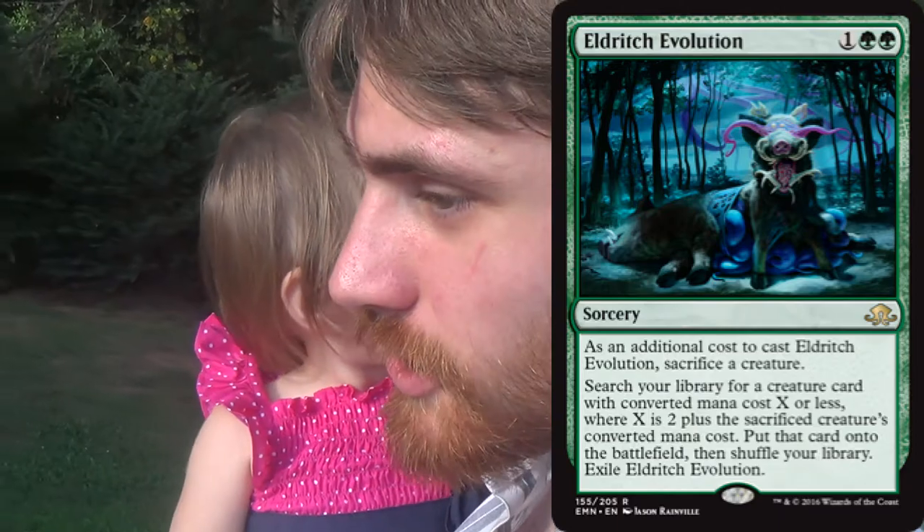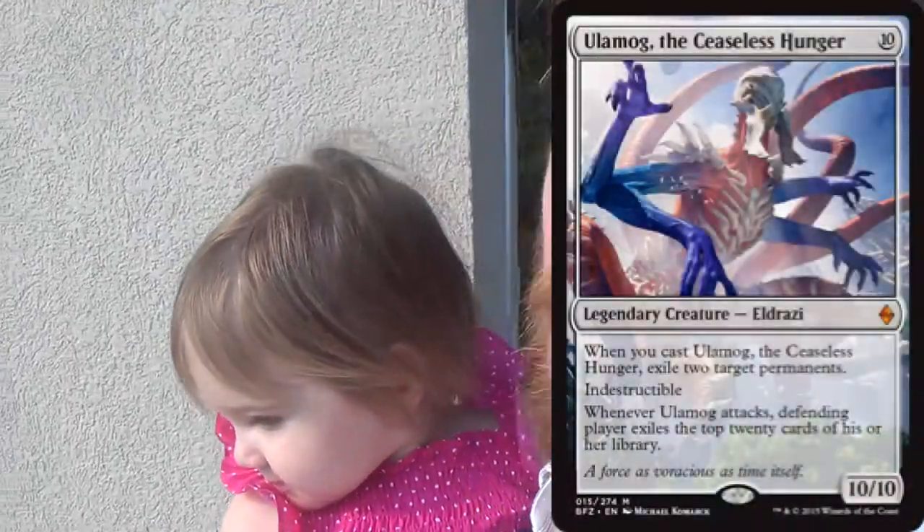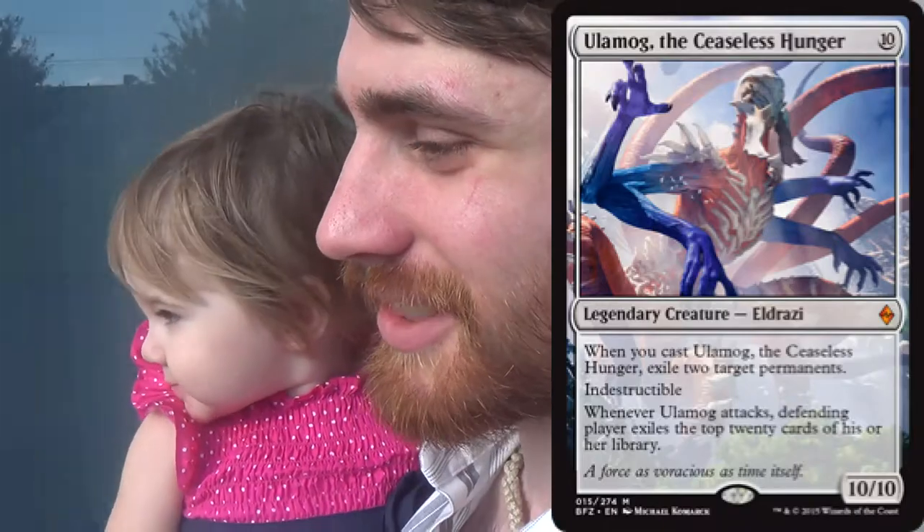What I would like to do — and I haven't so far seen a list that does this — is go and get Ulamog with Eldritch Evolution. That seems to me like the sort of insane play that breaks the card. In Modern you can do stuff like that, but in Standard it seems a good bit harder.